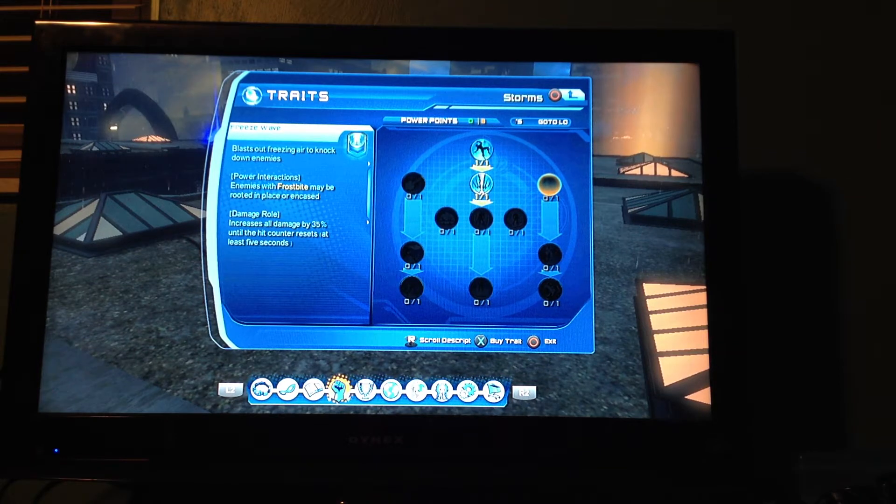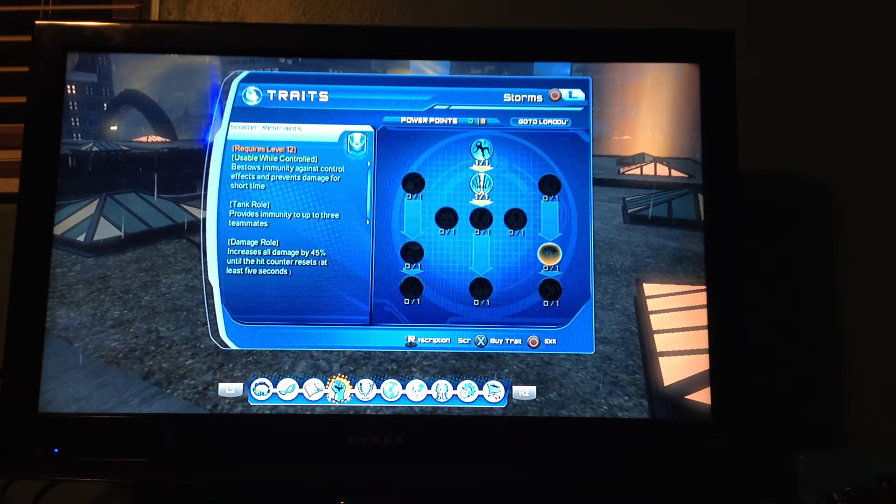Freeze wave — I have seen people use this. It's not that great to me. It knocks them down, probably the only thing I'm going to use about it. Shattering restraints — this does mean it against control effects to prevent enemies. Besides, if you stay damage roll you'll get extra damage, but other than that I don't really see myself using this that much.